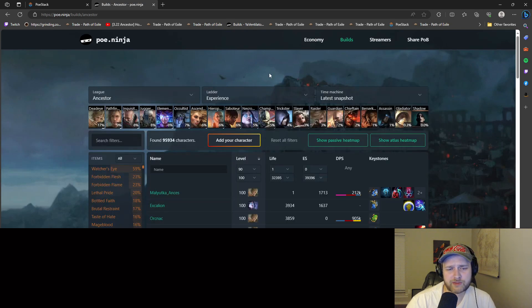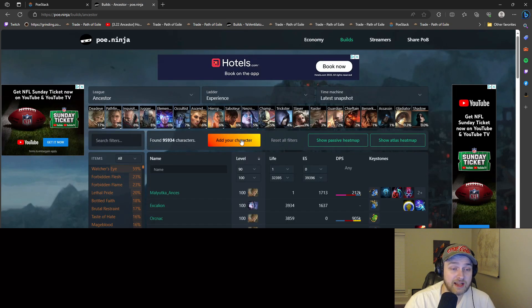You go over to the builds and you can even add your own character to see how much DPS you're doing — that's really, really nice. Right now I'm sitting at 20 mil DPS. I need some really big upgrades to get any further, unfortunately. But we're working towards it.